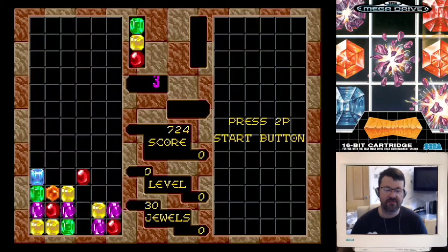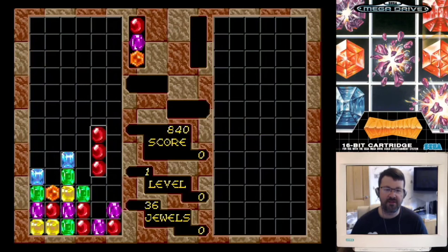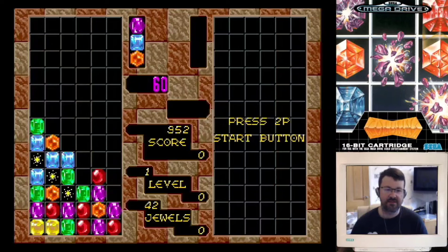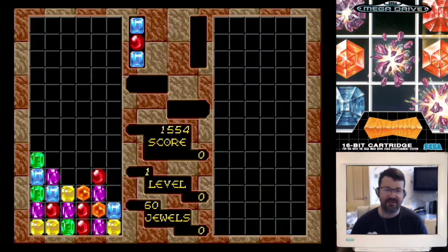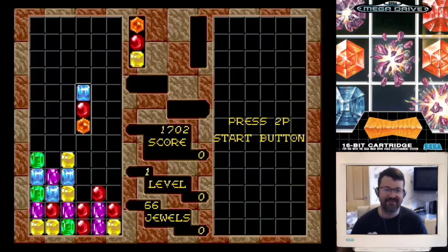One of the tricks with Columns: if you've got a block coming in, the best thing is not to put the same color on top of an existing block, but to try and form a diagonal, because the diagonal remains open so you can complete a trio. I guess it's a little bit cheeky to choose a game I'm good at, but Joff chose Mega Blast, which is a game he was extremely good at and absolutely destroyed his opponent.